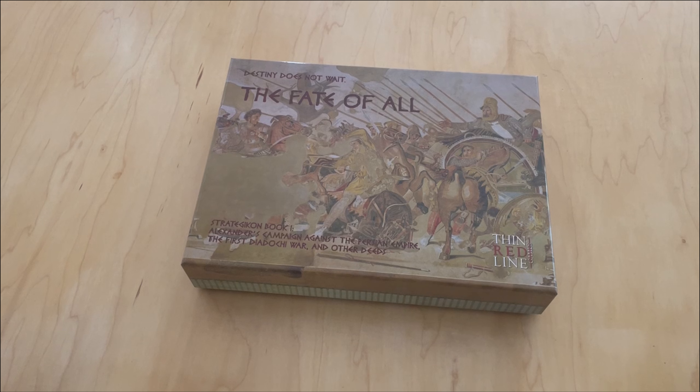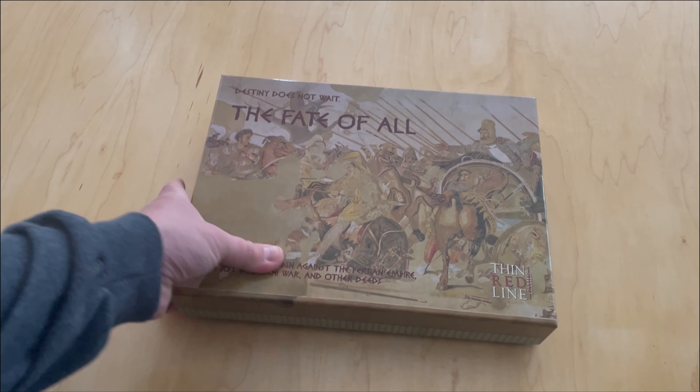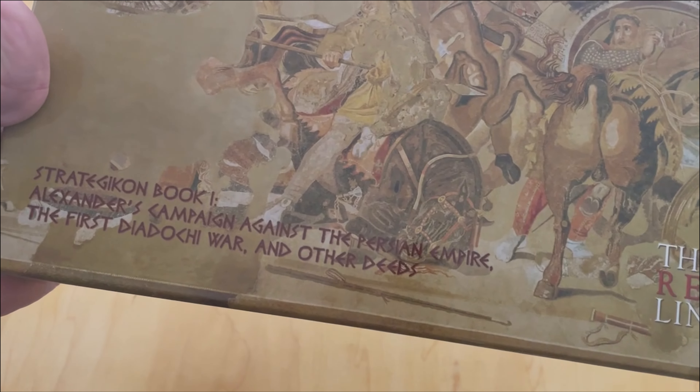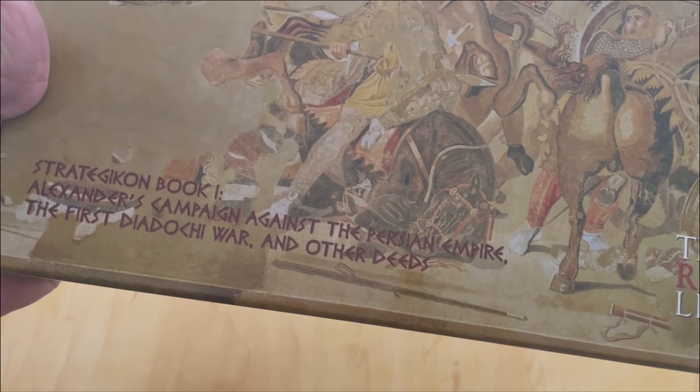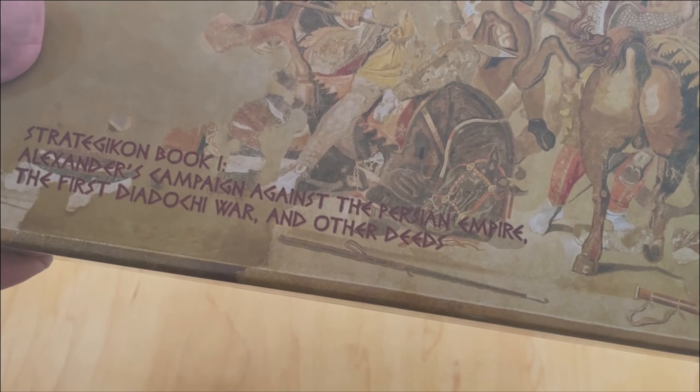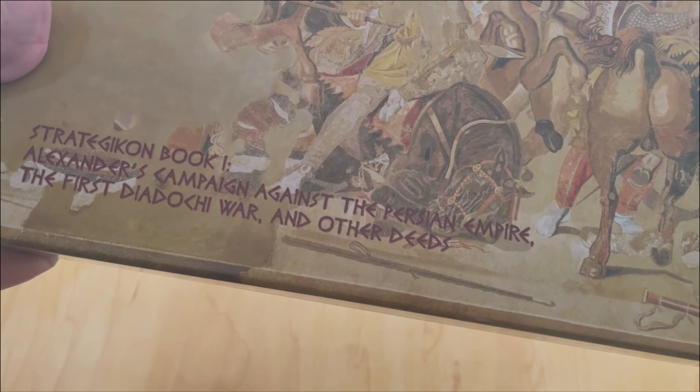Welcome to another unboxing video from ThePlayersAid.com. My name is Grant. Today I'm unboxing a brand new game from Thin Red Line Games that covers the campaigns of Alexander the Great. So this is an Ancients game. The game is called The Fate of All, and the subtitle is Strategicon Book One, Alexander's Campaign Against the Persian Empire, the First Diadochi War, and Other Deeds.